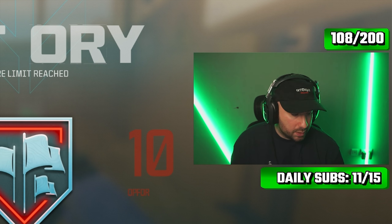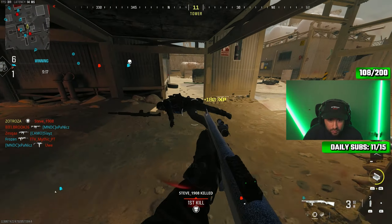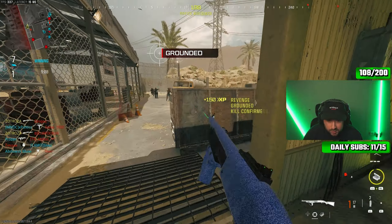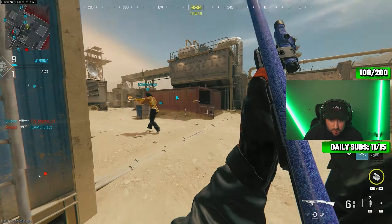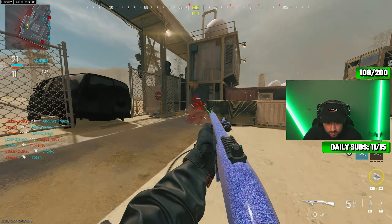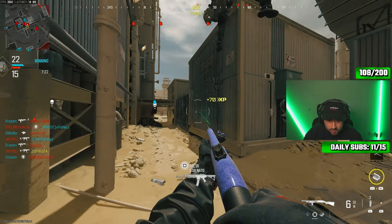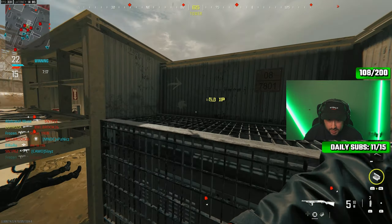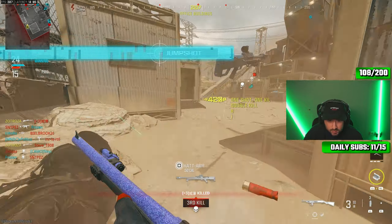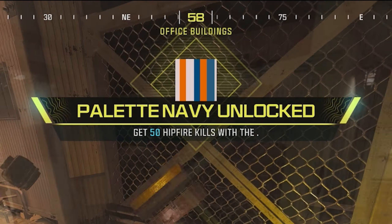Oh my god, we got plenty in that — that was a crazy match. We're at 39, so we need 11 more. Let's get it, we can do this. Counting kills: one, two, three — that was my last bullet as well — four, five, six, seven, eight, nine, ten, eleven! That should be it. There we go — Pallet Navy camo unlocked!